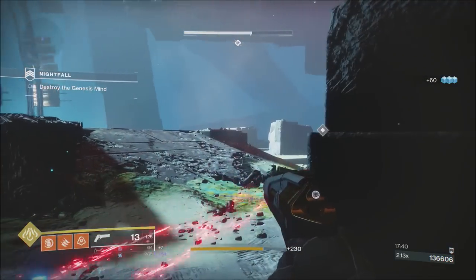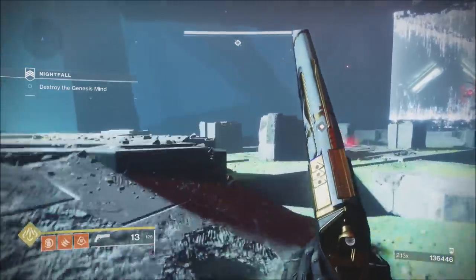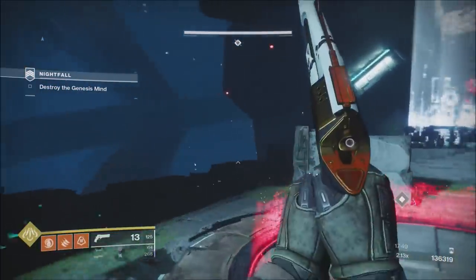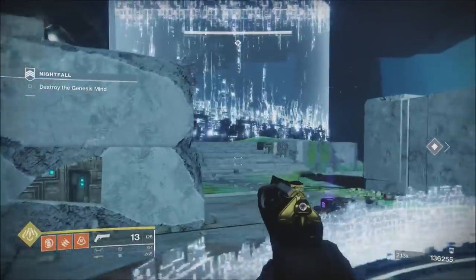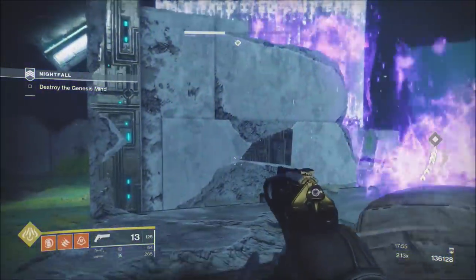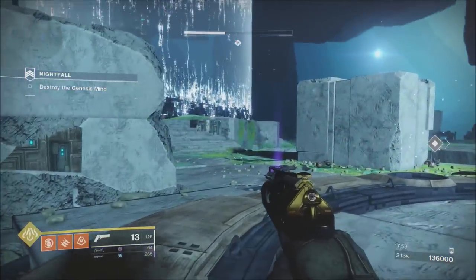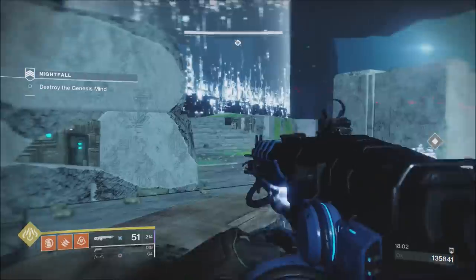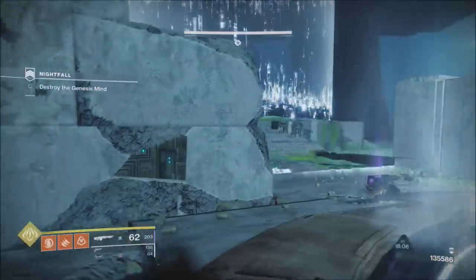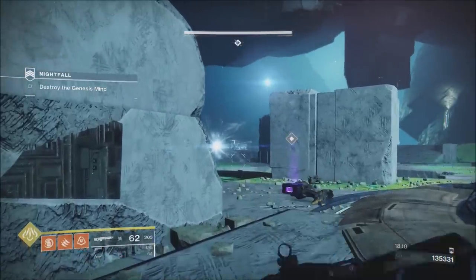I waited for my health to come back, then waited for him to snipe. The minute I saw the snipe go past me, I knew I was safe. I'm trying to get him to fire his void fire at me over the other side of the plate so I can come to this side and still activate it — it's forcing his hand, just kind of neither here nor there.